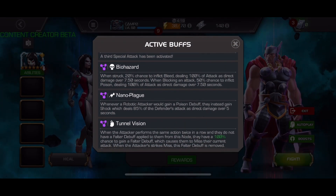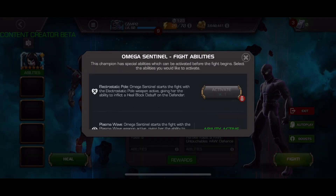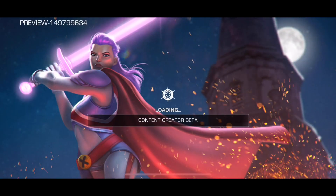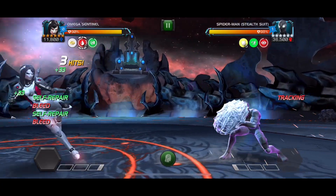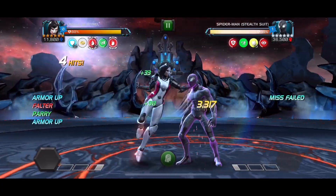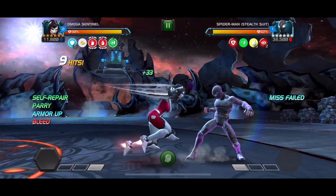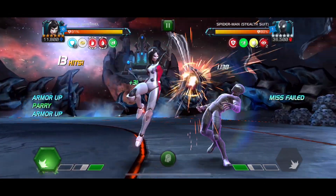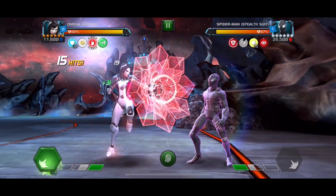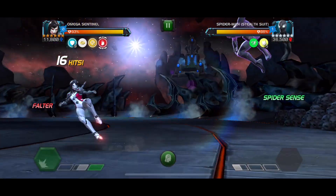Now we're going to see some utility. This path has biohazard and tunnel vision, so we have to deal with debuffs on us — which she will regen through — and tunnel vision is a mist node which can be pretty annoying. I wanted to bring in an unawakened rank two Omega Sentinel here. I actually picked the second fight on the map, which was Stealthy, who also has an annoying evade. So we're going to see how the auto-block, tankiness, and everything comes into play. I started with medium-light-medium — I didn't want to do two mediums because of the tunnel vision. But now anytime the Tracking debuffs are on him, he is not going to miss. This has lots of implications — there's so much annoying miss in the game, like the Missing in Action node, potentially even Ebony Maw because she's nullify immune.